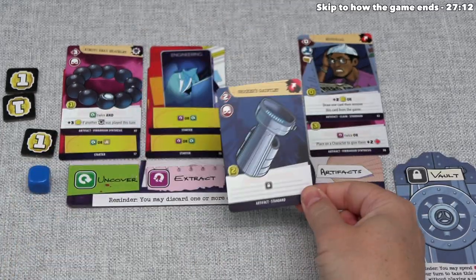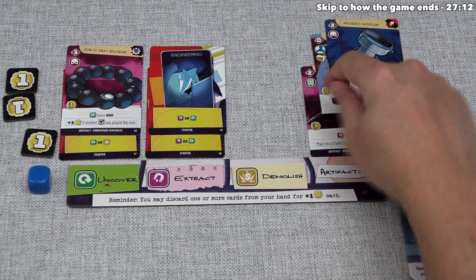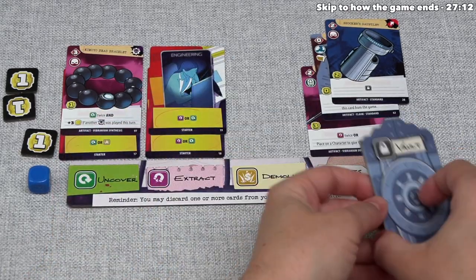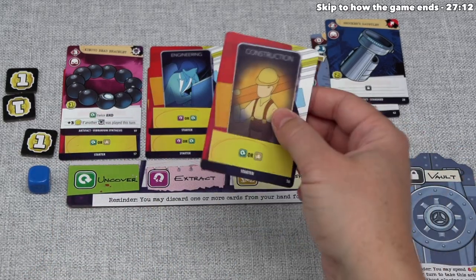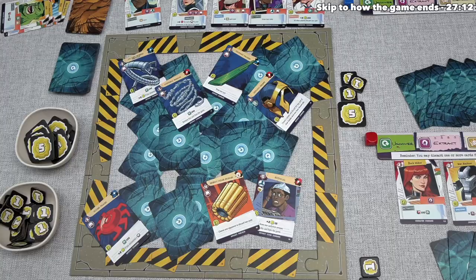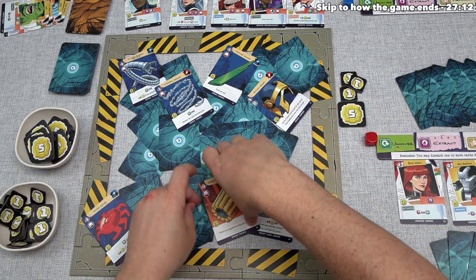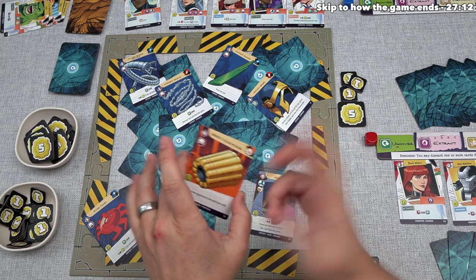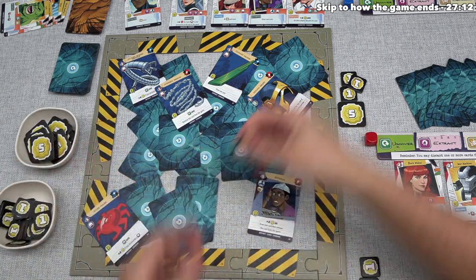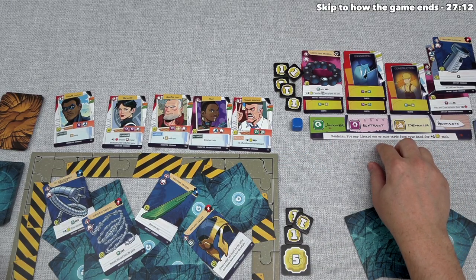They have one more card in their hand and play a Construction Worker to do a demolish action. They don't want their cards discarded, so they demolish this Energy Pulse Stinger — when cards are demolished, they are discarded, and that player gets two influence. That was a huge first turn for the Blue player, and now they're done with actions, so they can recruit.